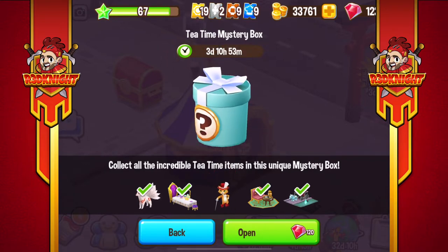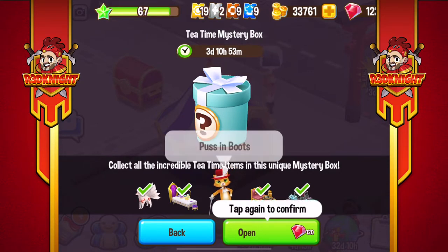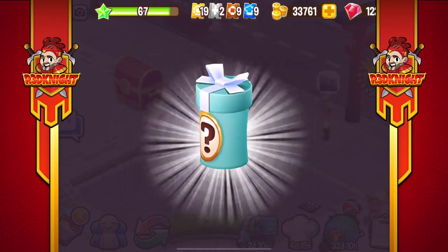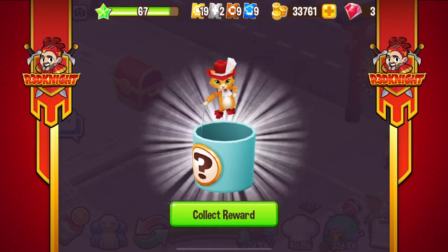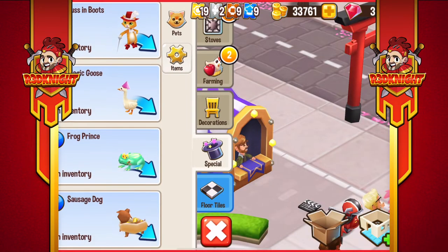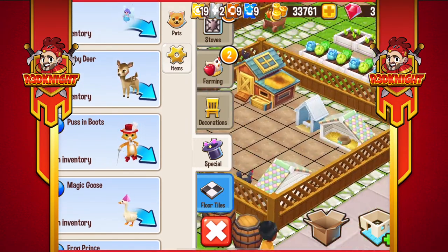No red tractor, but I will take this one. There we go, tap that one — we've got the box, click on that one as well. There he is, one little Puss in Boots, and that is fantastic.